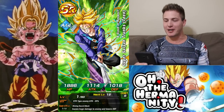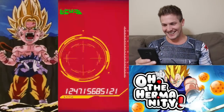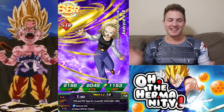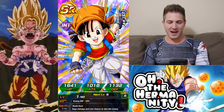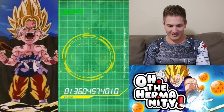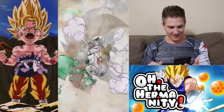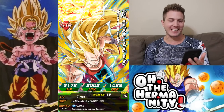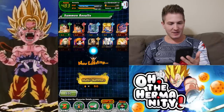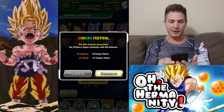I want to see that Full Power Goku outline — I know what it looks like. Android 18 — I mean we don't need her, but still, SSR multi, pretty fire. There's that Shin Shenron that I knew would make an appearance. And we don't need any more GT Super Saiyan 3 Vegetas. But that was a four SSR multi right out of the gate — pretty freaking awesome. Let's hit it again.